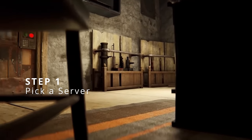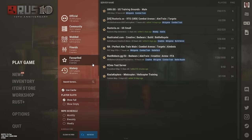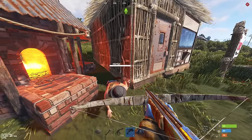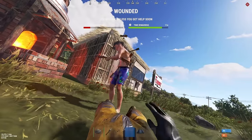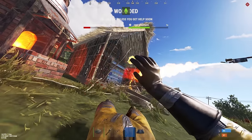The first thing we need to do is pick a server. Picking a server might be the most important step out of all of these, because whichever server you pick will determine the difficulty level. Obviously, the more players on the server, the harder it's going to be. This is not really a friendly game — those other players are your enemies and they're going to try to ruin your day. That's Rust.